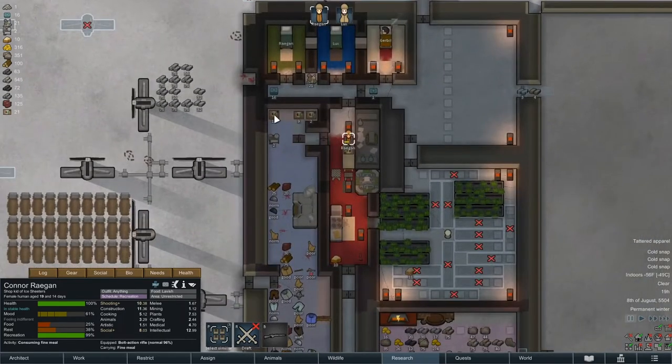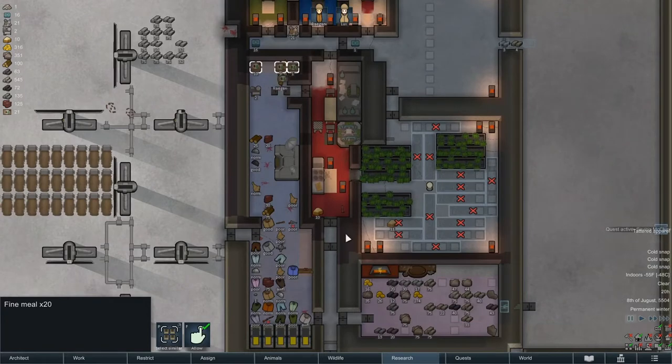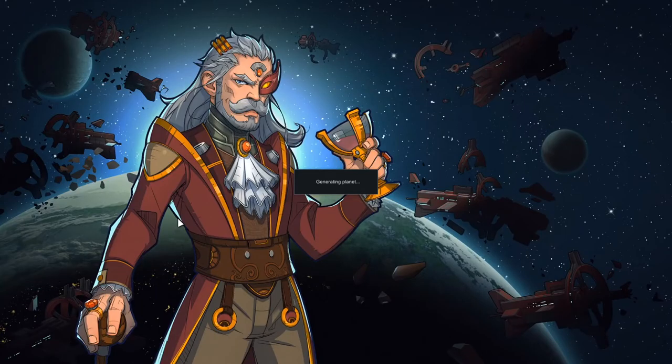How many meals did we end up with? 21 — not a lot. Saving McClure. She's wounded and unable to move. I don't imagine I can see her stats. Well, cheers to the patrons: Alexander, Viking, Brandon, Cobra, Summery, Cornel B, Dapper Goat, Dirtle, Dave, Thauburn, Frederick.